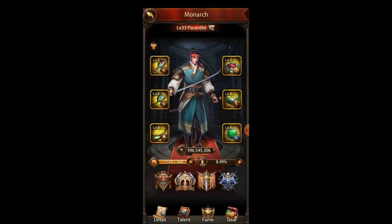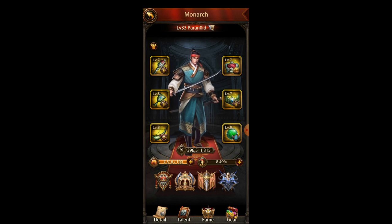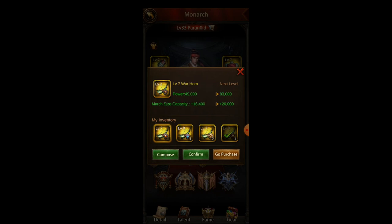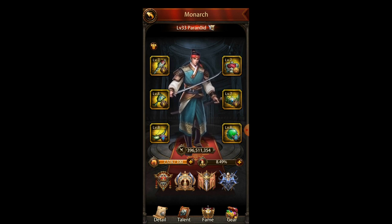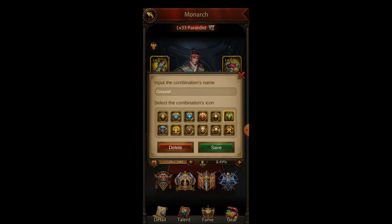So I'm going to choose my ground Monarch gear. I'm going to keep one slot on healing and here I keep it on lumber production — that's what I have most in my farms, I usually have sawmills. And I'm going to use march speed. You might want march size capacity or troops load if you plan to hit someone and take their resources, but march speed is usually what you need. Then I click the shirt icon on the top left, go to ground, edit, and save.